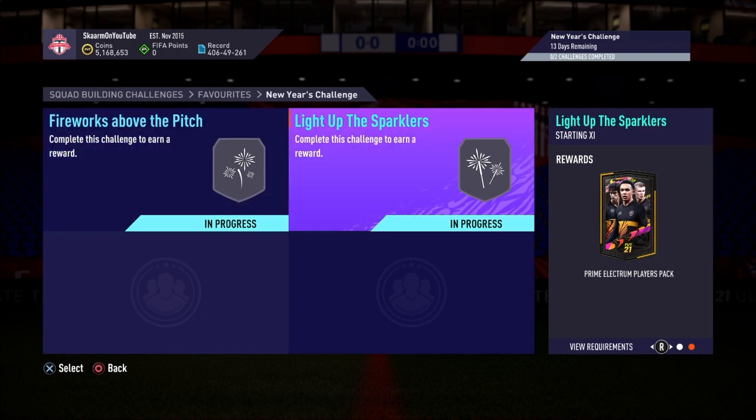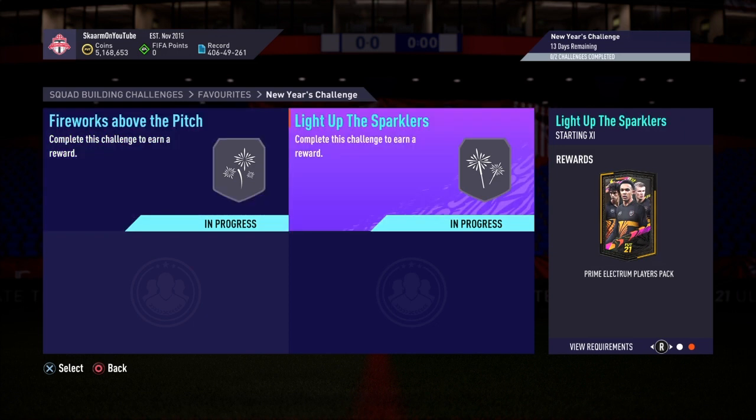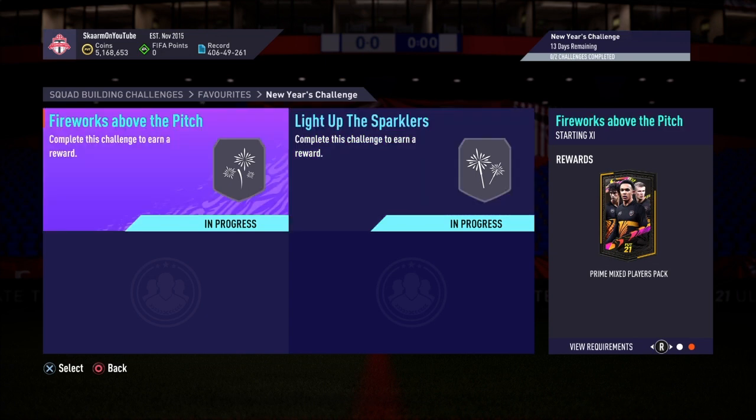You get a prime mix players pack and a prime electrum of players pack. The fireworks above the pitch section will cost you 4,000 coins to complete, and the light up the sparkler section will cost you 5,000 coins — meaning in total you get yourself three packs for the price of 9,000 coins.